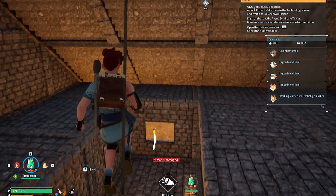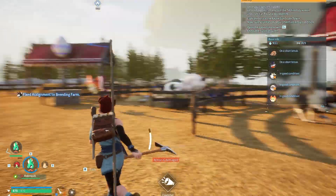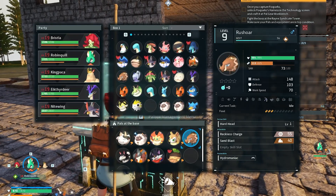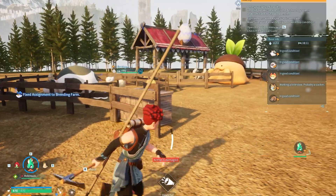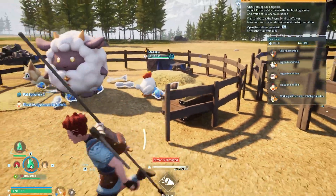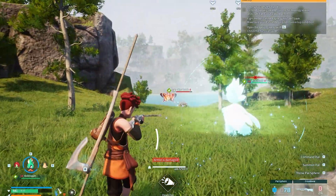Now it has become a breeding farm. I am going to put pals in it — first I'll put in Bushi and Panking. Then we will get Anubis, who is the ground type boss of this game. These two pals are both my favorites. Tombat is eating — I have left it in the ranch so they can give us a lot of eggs.